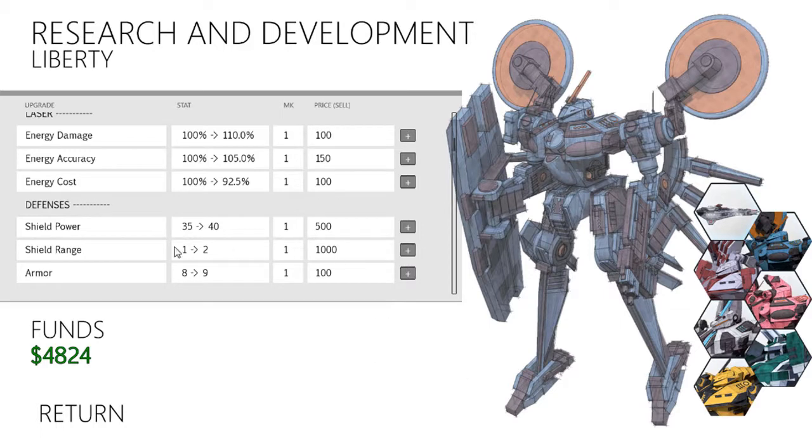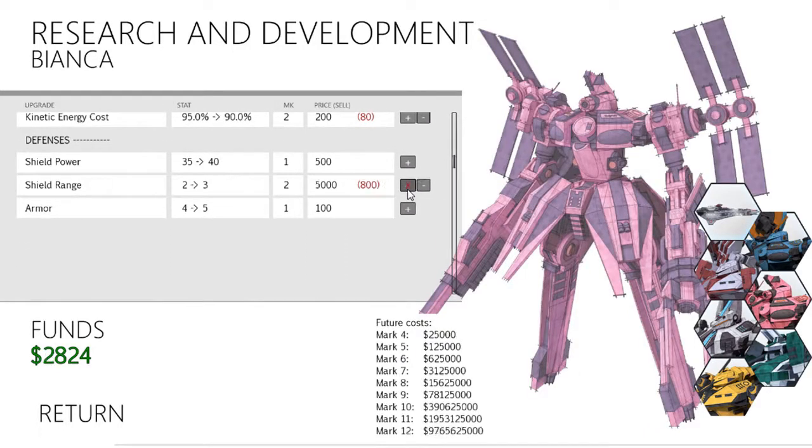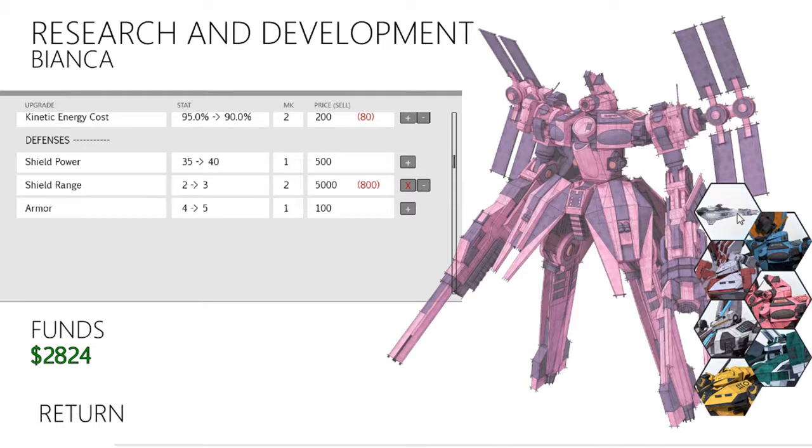Let's do the simple things first. Increase that - shield range 2. Increase shield range. Go Bianca. Alright, good.